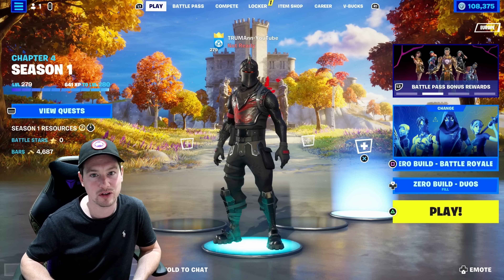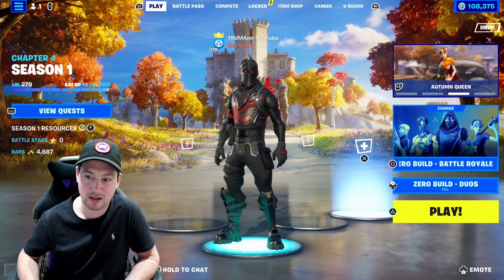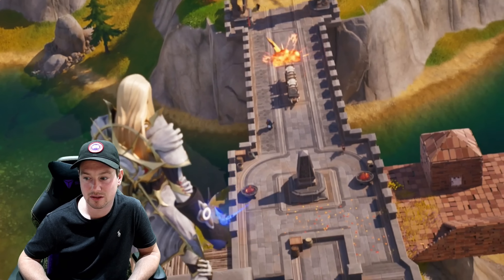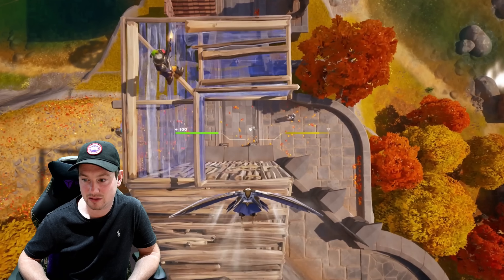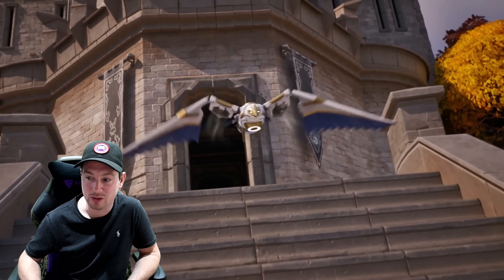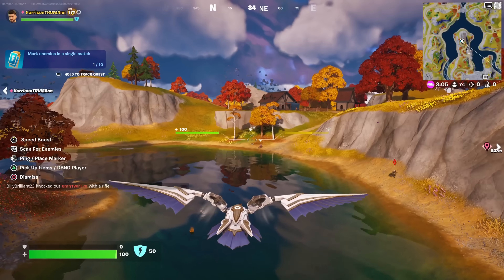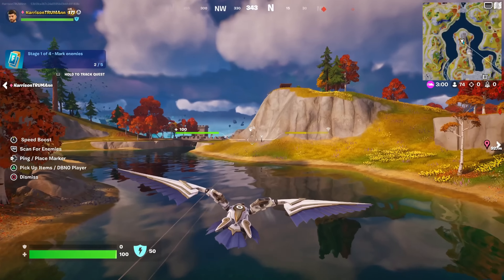Also today there was a big huge Fortnite update. In the update new augments were added. There was also a new Falcon Scout bird that was added. There is a video trailer here - I'll quickly show you guys. So there is the bird right there. With this bird you can actually mark players, pick up downed enemies, and pick up loot. That's really cool. I'm actually going to showcase some gameplay in this video using that bird as well. I'll show you guys how to use it and what it does.